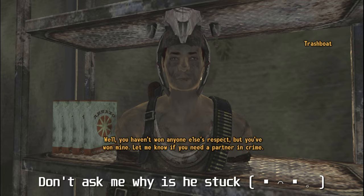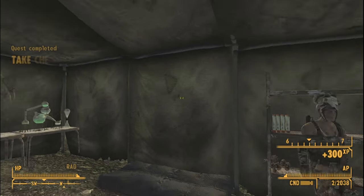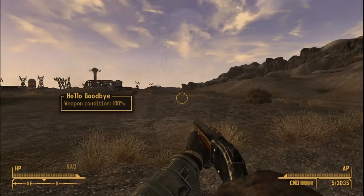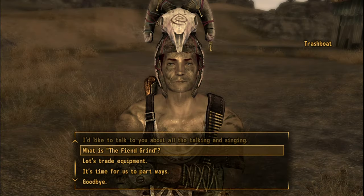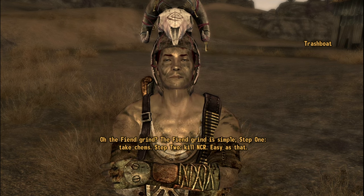After talking to each of the fiend leaders, you need to return back to Trashboat, who will accept you as a companion. Trashboat is just like any other regular companion with a unique lever action shotgun. The interaction between you and the NPCs is really enjoyable in both of these mods, and I highly recommend both of them.